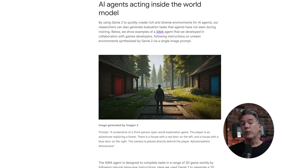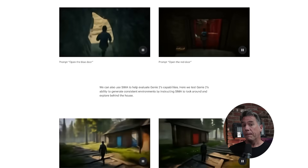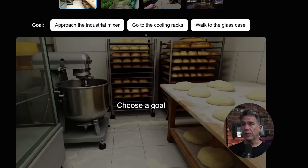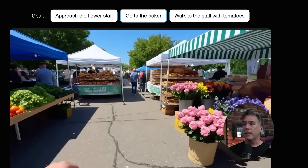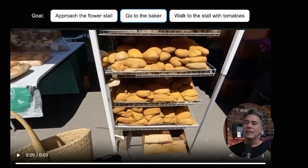Moving on to the AGI side of things: in Genie 2, Google introduced SIMA, an agent baked into Genie 2 that could either play the game along with you acting as an NPC, or even play the game solo and act as QC or a bug squasher. They implemented it into Genie 3 as well. You can provide SIMA with instructions like 'approach the industrial mixer,' 'go to the cooling racks,' or 'walk to the glass case' — and Genie has no idea that SIMA is there nor what it's trying to accomplish. Walking to the glass case, SIMA even has a reflection. Here's another example at an outdoor market with the instruction 'go to the baker' — SIMA knows to walk in that direction and Genie knows to provide video of bread rolls.